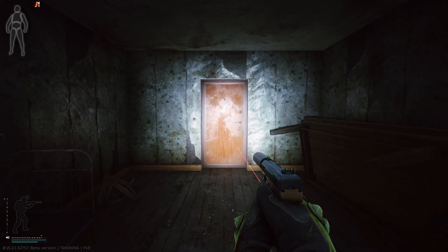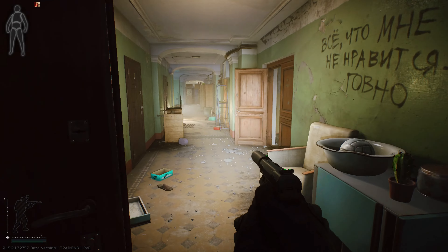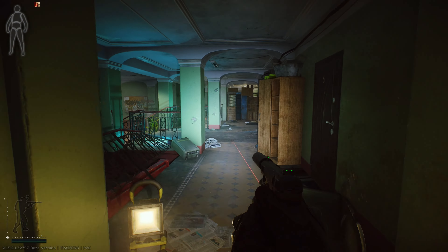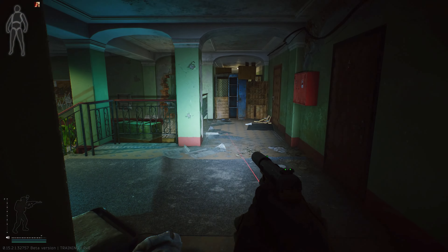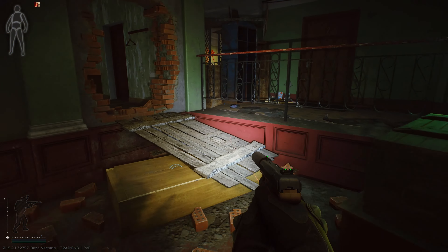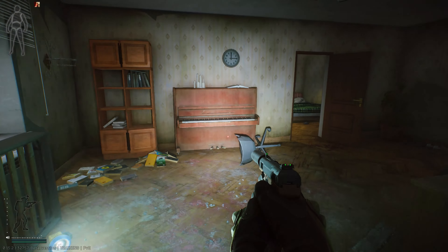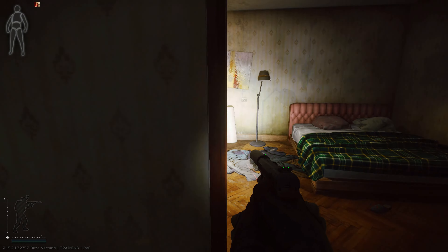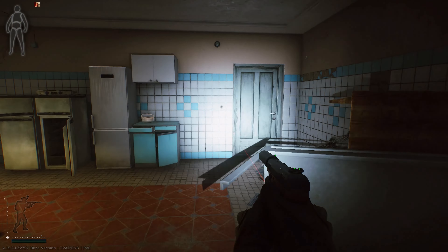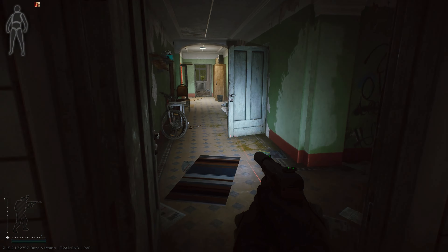As soon as you enter through the wall — with the bricks lying on the floor — just run through, open the door, and immediately head left. Go all the way down and you're going to see some steps going down. Take an immediate right by the steps and you'll see another opening in the wall. Continue going through the next few openings until you reach the kitchen.